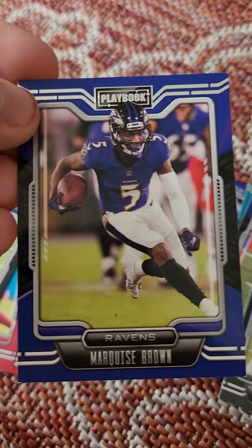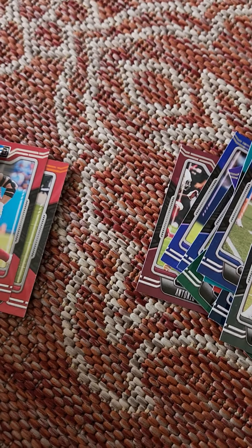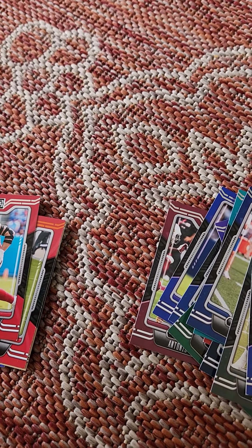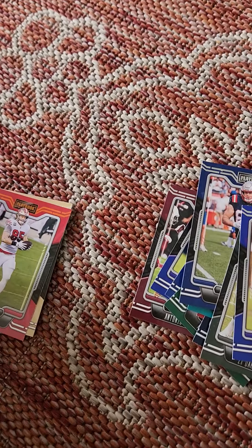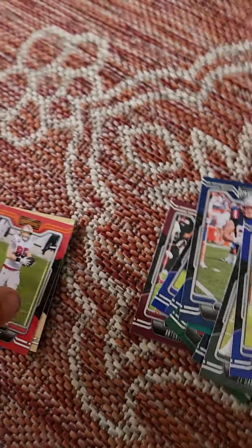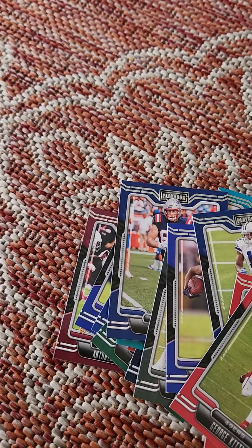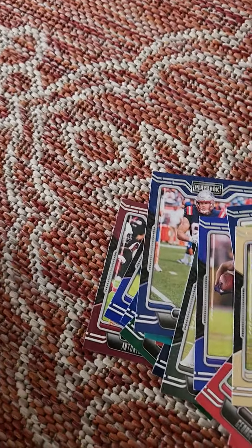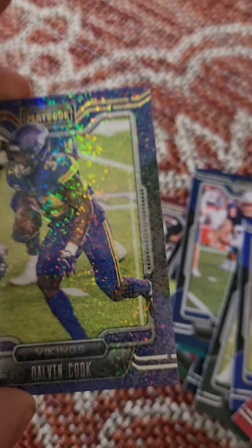I got Hunter Henry, Ja'Marr Chase — I cannot talk today, guys, help me. I got Za'Darius Smith along with Allen Robinson II. I also got Keenan Allen, a good player from the Chargers. Hollywood Brown — I think he got traded to the Cardinals. I did hear Tom Brady is taking a break from football. Amari Cooper from the Dallas Cowboys, please don't retire. DeAndre Swift — I used to hate this guy when he was back in college playing for Georgia. JJ Watt, the Watt brothers, pretty good. George Kittle from the 49ers. Alvin Kamara, pretty good player.